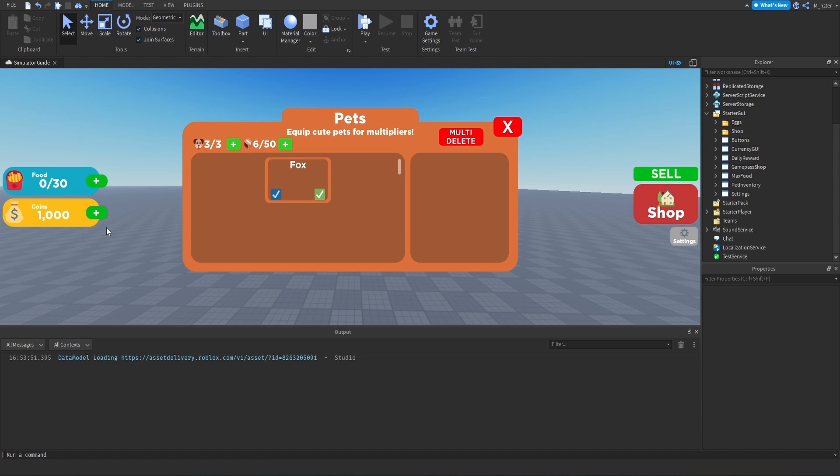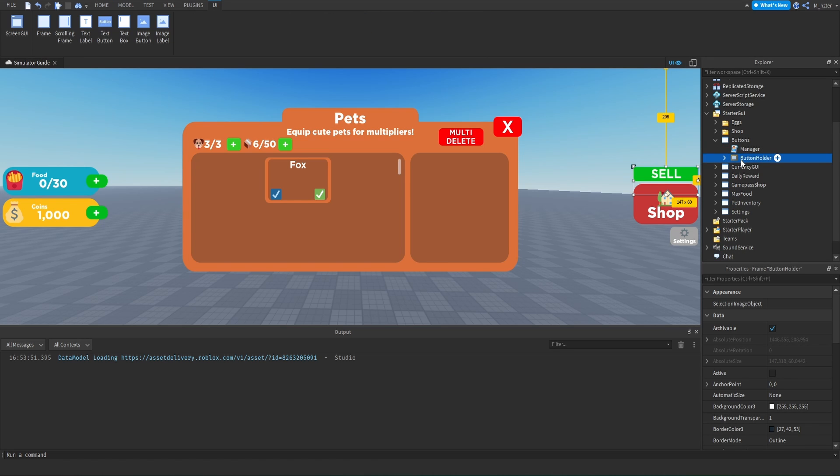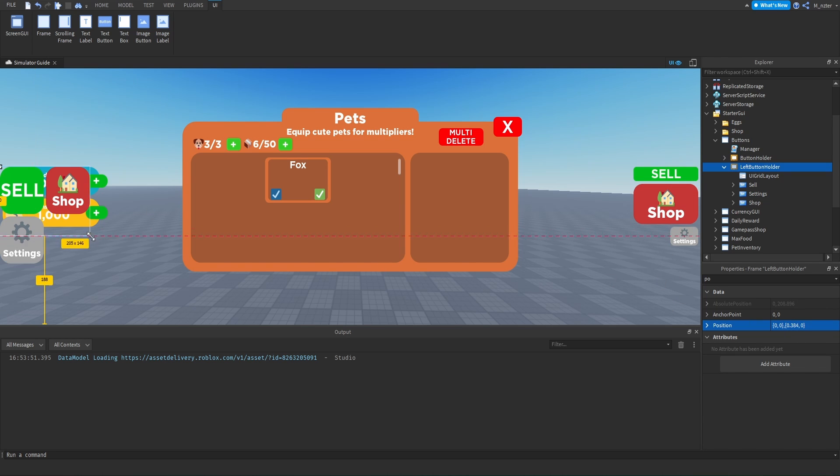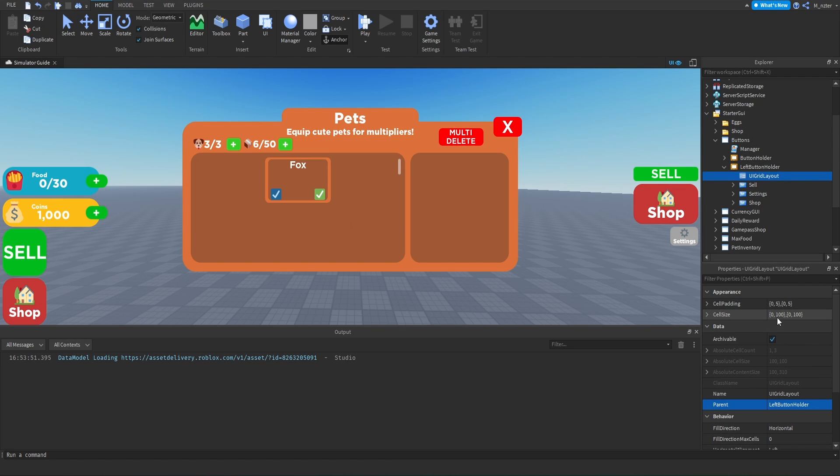The last thing we need to do is add the button on the left-hand side of the screen to open the pet inventory. Inside StarGui, inside the button screen GUI, there's a frame called 'Button Holder' that holds all the buttons on the right side. We'll duplicate it and rename it to 'Left Button Holder.' We won't rename the original since that would require updating all scripts. Inside the left button holder, we'll delete the UI list layout and add a UI grid layout, since all left-side buttons are the same size. We'll set the X position to zero so it appears on the far left.